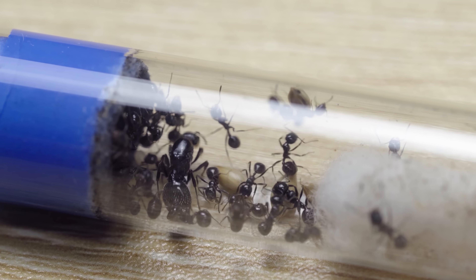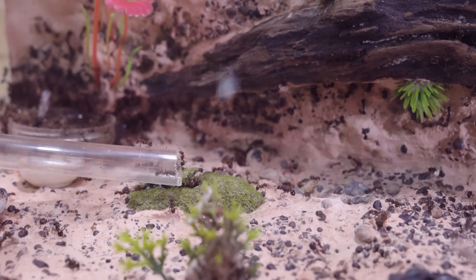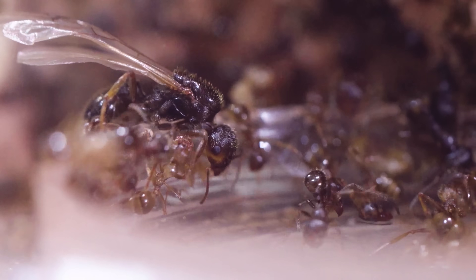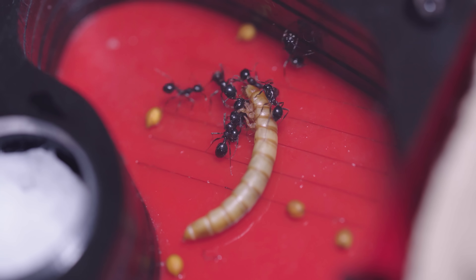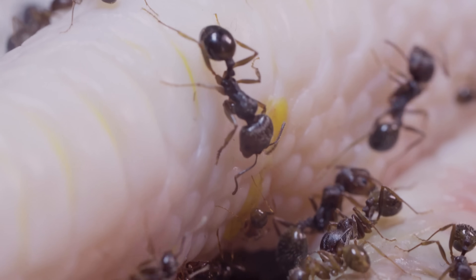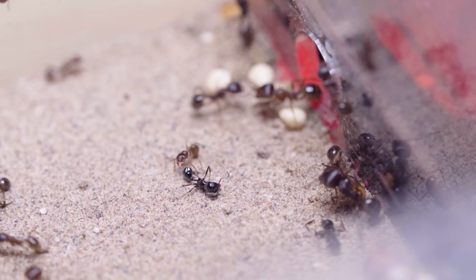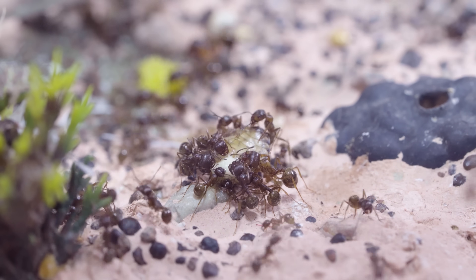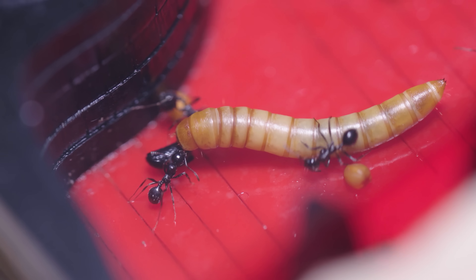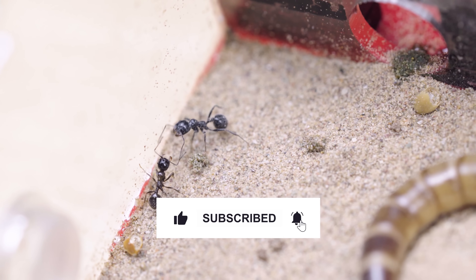180 days ago, I started raising a small colony of seed-eating ants — and now, this is what I have after 180 days. It's truly astonishing how the population has exceeded all my expectations. Watching ants, I've learned that strength doesn't lie in size, but in unity. An ant may be tiny, but together they can create wonders. Similarly, when we humans join hands and stand united, we can overcome any challenge and achieve extraordinary things. Would you like to own an interesting ant colony like this? Leave a comment to let us know. Thank you all for watching — AntTrek is truly grateful for your support and promises to bring more exciting and informative videos.